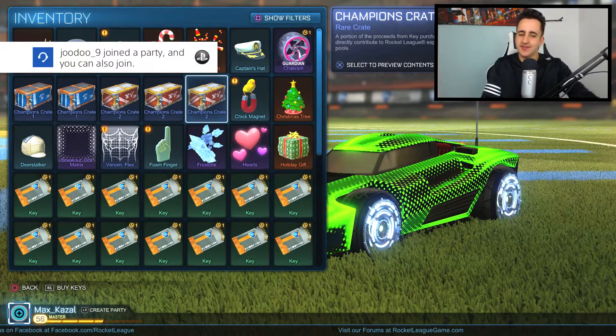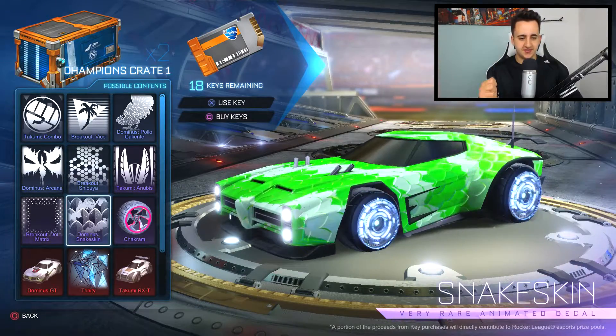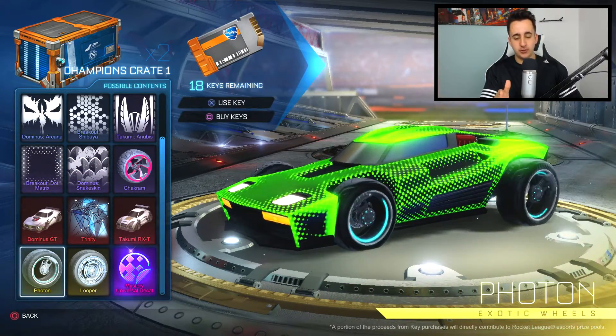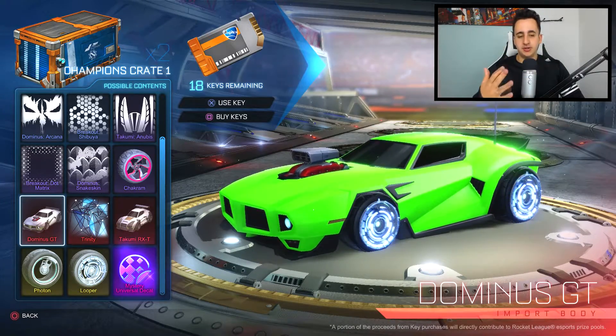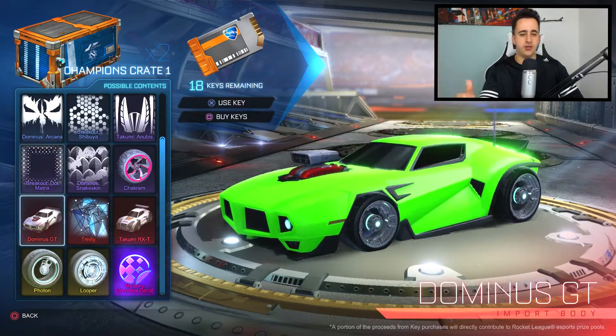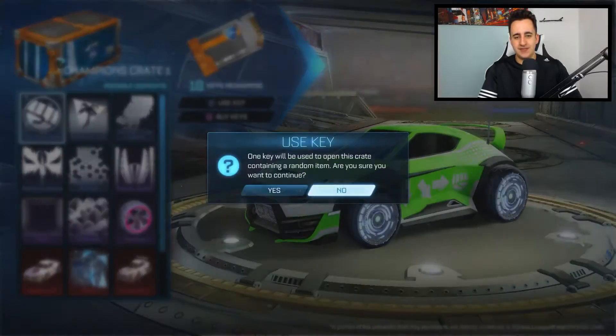I've got a lot of keys so we're just going to open them. The things I'm looking for in this crate are probably the mystery universal decal, the Photon, the Takumi RXT — I'm not too bothered about that but I'd like it — and the Dominus GT. I've got pretty much everything else, so those are the ones: mystery decal, Photon, Takumi, and Dominus.